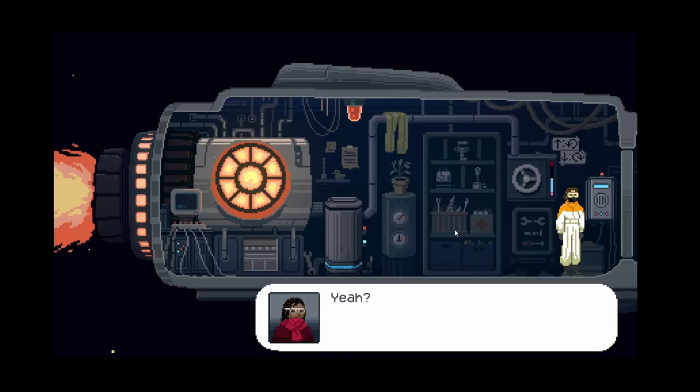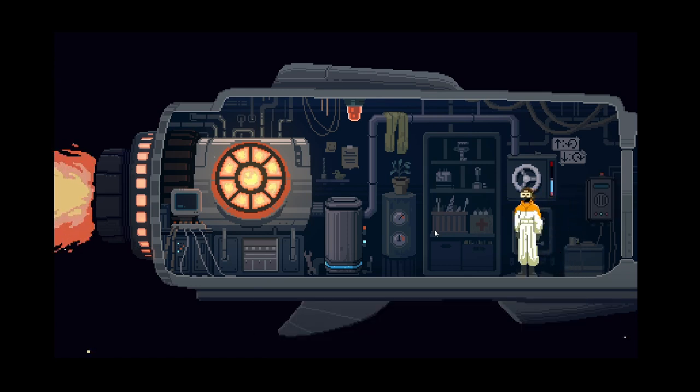Captain, I'm having some trouble with the reactor. Right, okay. We just have to keep it at the right level. This is the right level — we want to keep it in the middle, I think. So... bring it down.